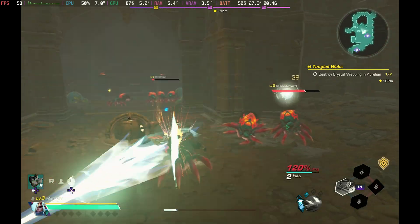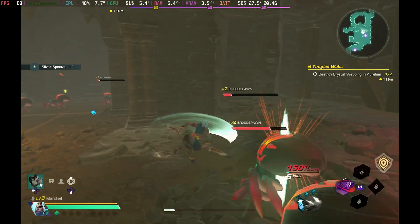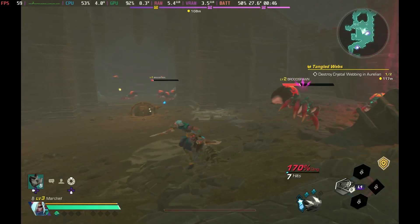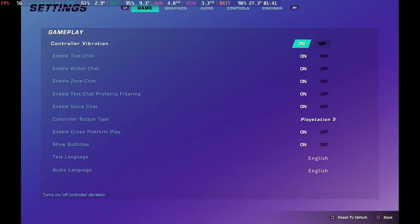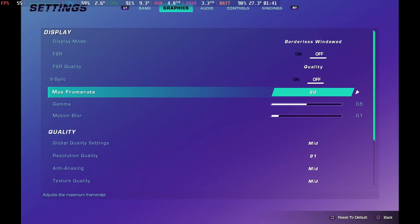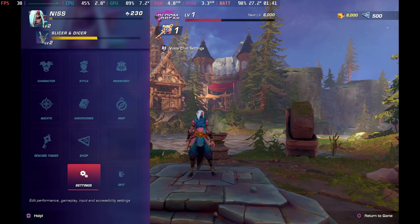We've gone through the best settings so that when you do get in you're going to get the best experience. It is a bit of a mixed bag during the dungeons and in the main areas, and there are some random lag spikes that are nothing to do with the graphical settings. The game is early access, so this will be a very early review and best settings guide, and we'll monitor the situation as we get to play more and as patches come out.